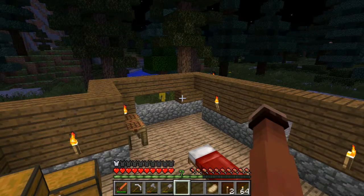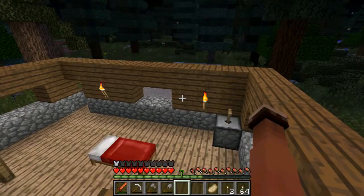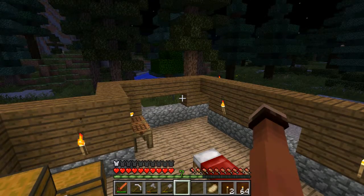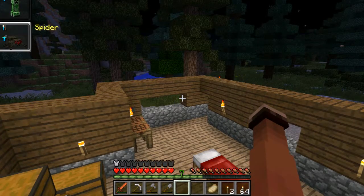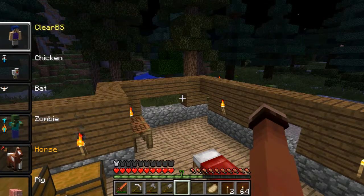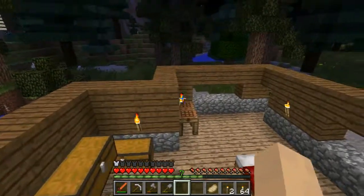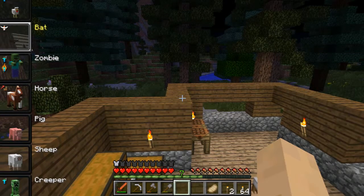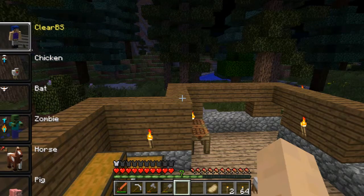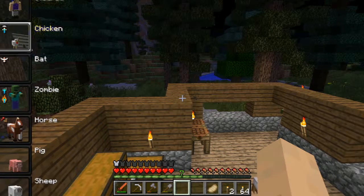Welcome back ladies and gentlemen - look at your man, now back to me, I'm a horse. Anyways, this is the mod known as Morph. Basically you press down these two buttons and it will allow you to switch between your different forms - you can set up favorites. Basically any animal or mob that you kill, you gain the ability to turn into that creature. Sometimes they come with special abilities: the chicken allows you to paraglide, the bat allows you to fly like creative mode, and the spider allows you to climb.